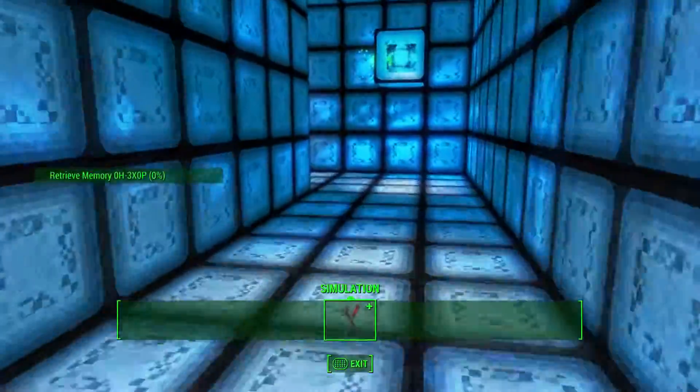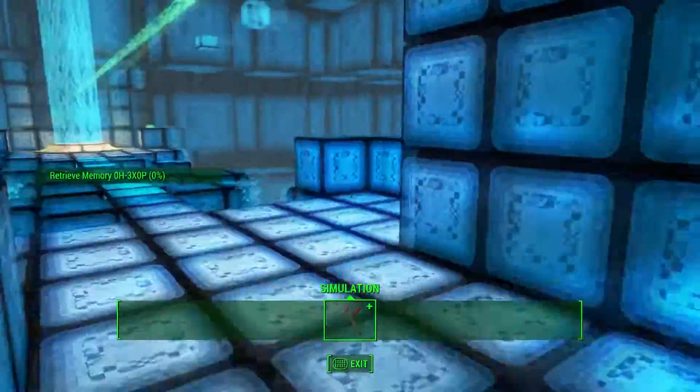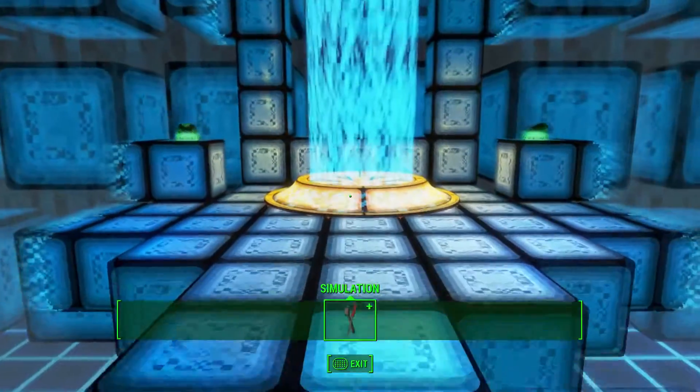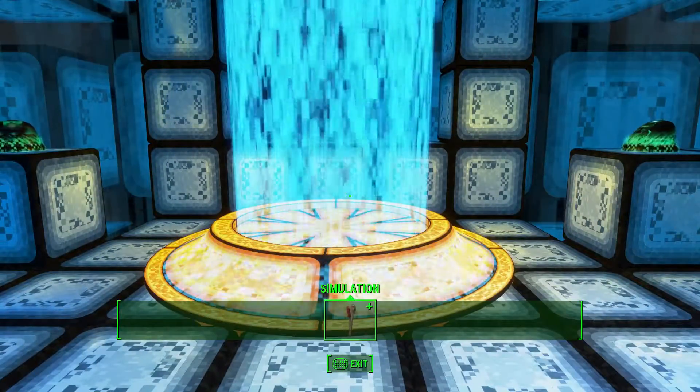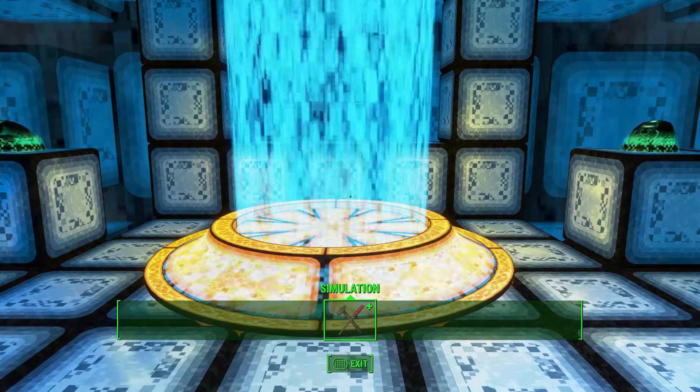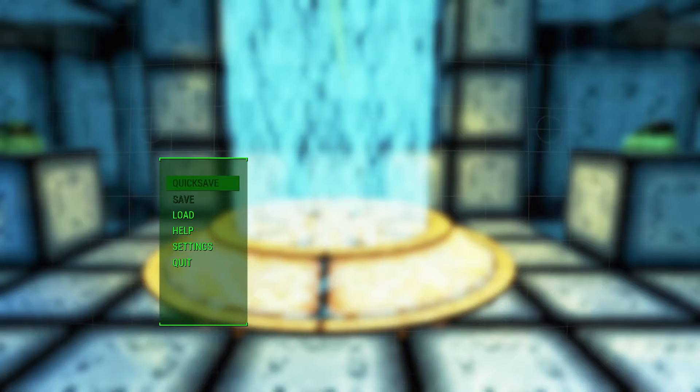You can now use the data stream as an access point to the next memory. Memory file identification: Zero-J-dash-two-NN8. Converted to audio transcription. Beginning playback.